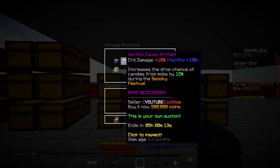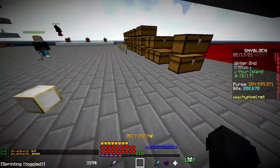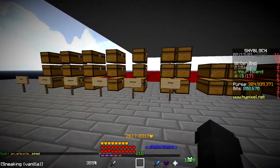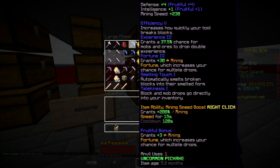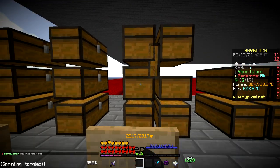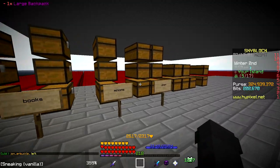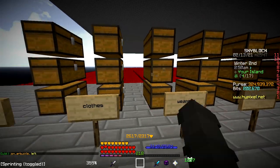Basically every single talisman has either been sold or is now sitting on auction ready to sell. We're now at 324 million — these talismans gained so much money. Now I'm gonna move on to 'others' — selling stuff like voodoo dolls, Builder's Wands, backpacks, fishing rods, and super compactors. I think I'm kind of done selling minions for now. Then we can work on books, weapons, armor, and pets.